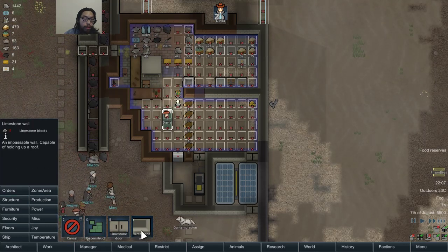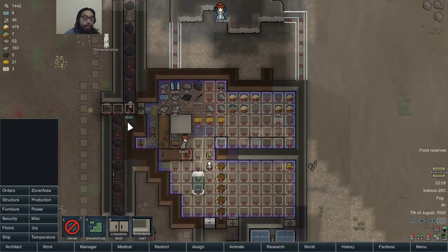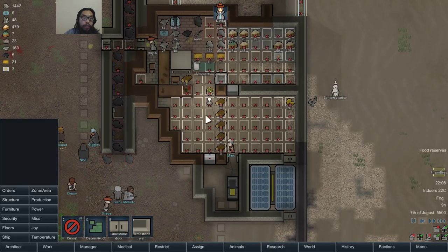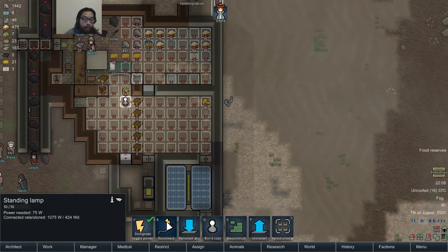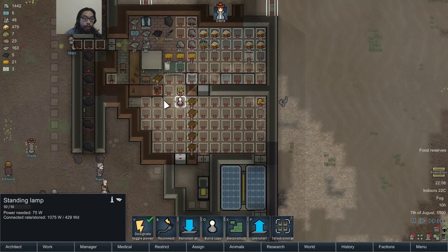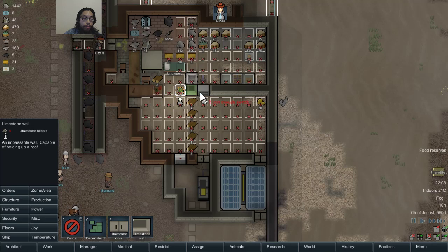I'm going to have to build these walls over here. Oh wow, please don't go inside — you'll probably get killed by the trap. There's a lamp. That sounds good — put it over there. Do I want to put it here or here? I'm going to put it over there.